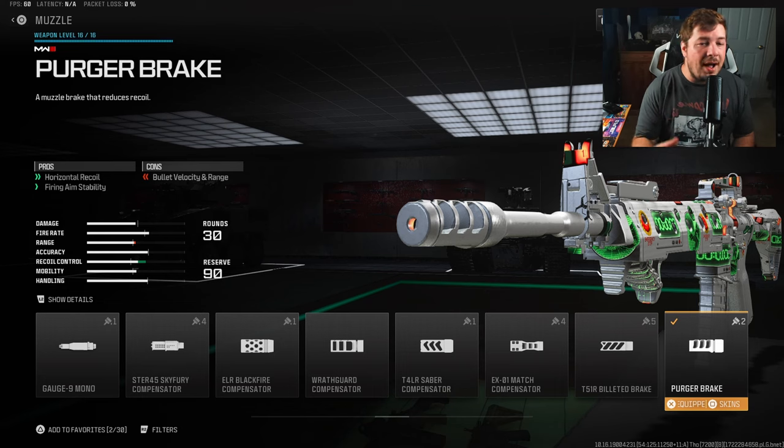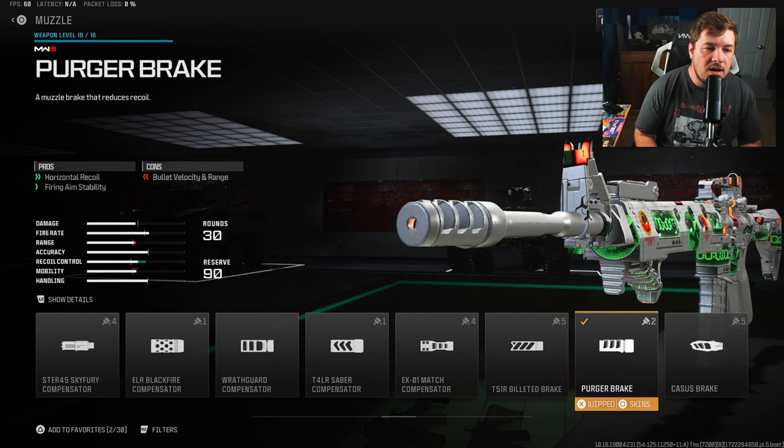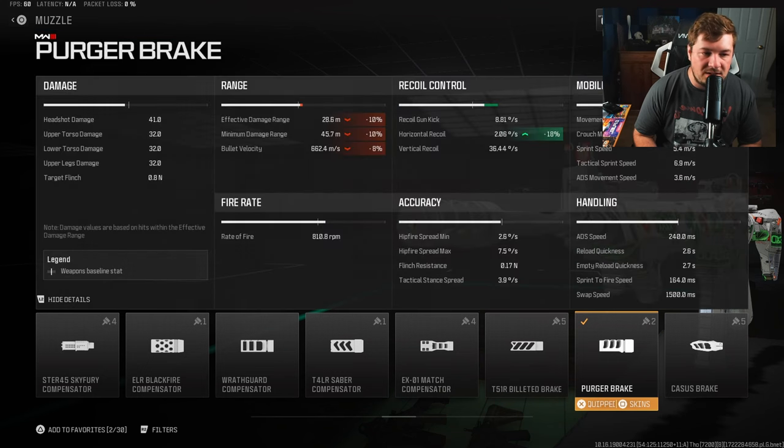For the final attachment I have the purger brake for horizontal recoil control and fire aiming stability. This attachment is to more or less control the shake on the weapon. We are sacrificing damage range and bullet velocity, but as I stated at the beginning this is focused on aggression and I didn't want to sacrifice any aim down sight speed. The casus brake does the same thing if you want to run that, but you will lose aim down sight speed.